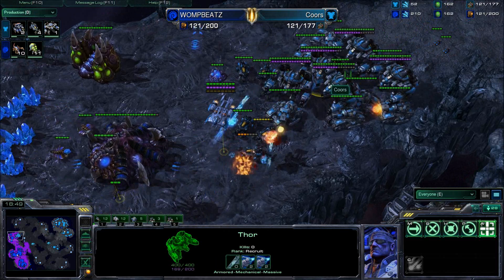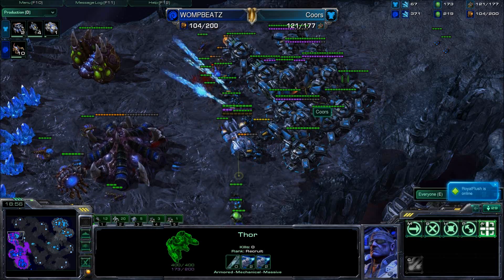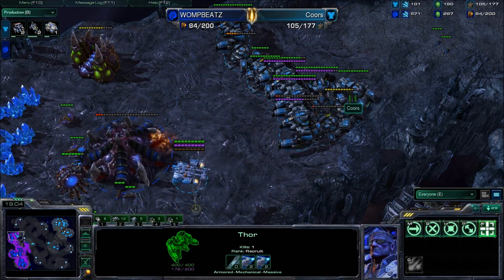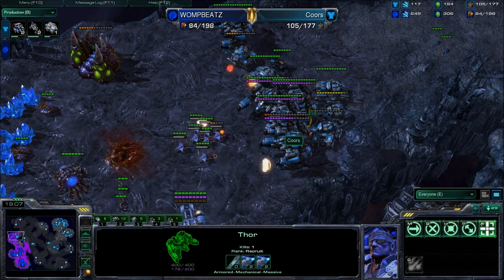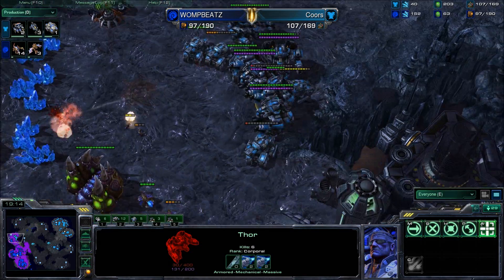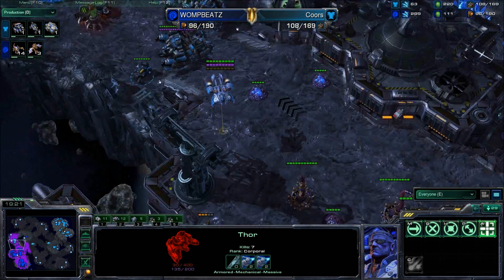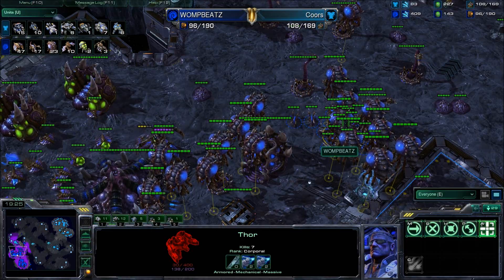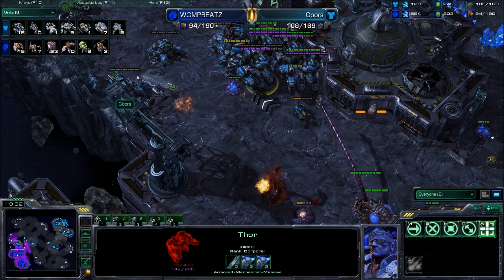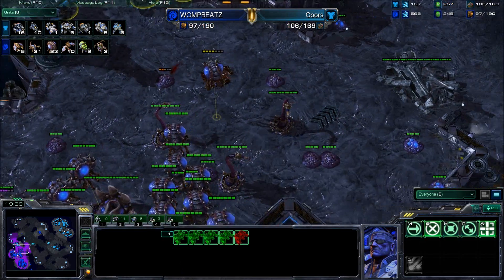If Womp Beats can find a way to handle that army, he has a real shot at winning the game — but there are just so many forces. Look at the Banelings moving in — annihilated with one volley! All those units are just really resilient against Banelings. The Thor is tanking so much damage — there's a Thor with 30 HP and all the Terran units are advancing into the natural expansion. Womp Beats only has about 10 units and two Banelings against four Siege Tanks and five Thors — that is not a force you want to be using.